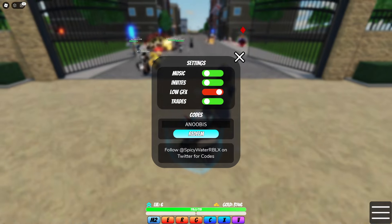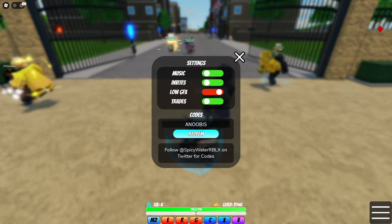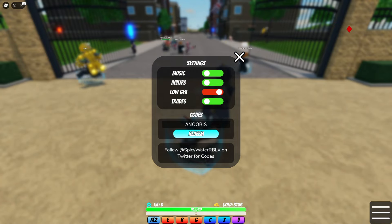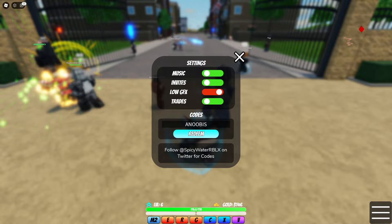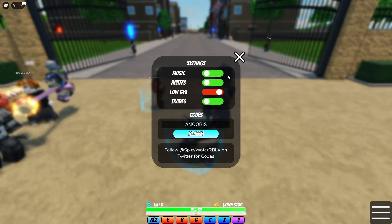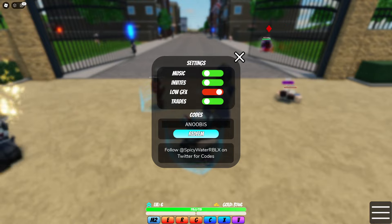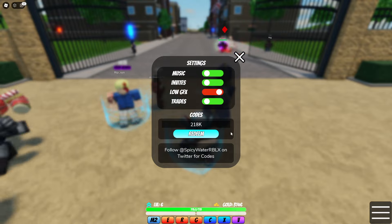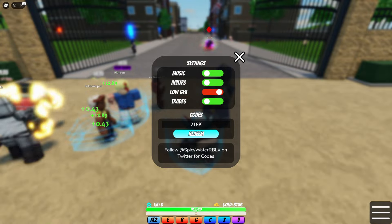There are more codes — way more codes. If you redeem all of them you're going to get three shiny arrows and super shiny arrows. Also guys, if you want a super shiny arrow, you can get one just by watching this video, liking this video, subscribing to this channel, and commenting your Roblox name — I'll be giving them away. I want you to have a chance of getting the brand new stands in World of Stands.